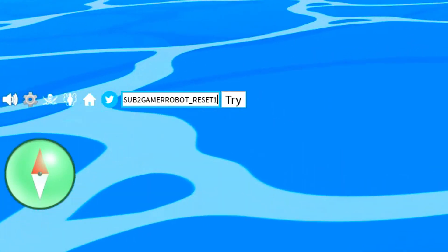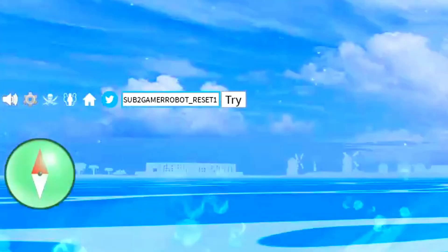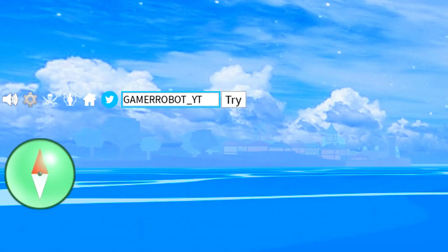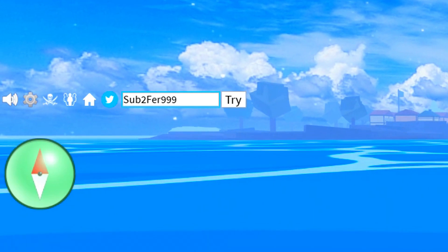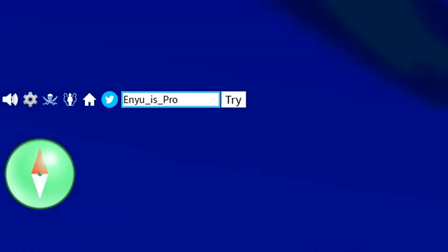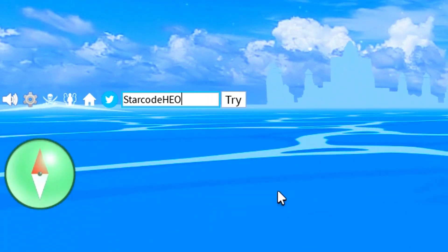We now got the code sub to game a robot underscore reset1 — I just need to redeem that one to see if it's working, because it's kind of a new code. Then we can move on to the code game a robot underscore whitey — redeem that code in. As soon as you redeem that, we can redeem the code sub to that 999. Then we got the code uandispro — redeem that. And then we got the code jcwk — redeem that one and it'll give you 20 minutes of double XP. I do love double XP.